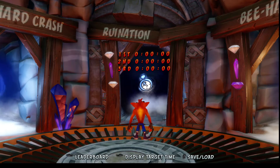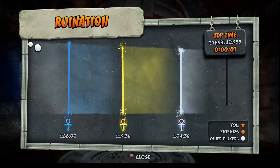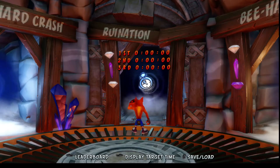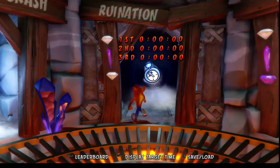Hey everyone, Neil here, and in today's video I'm going to show you how to get the Platinum Relic on the level Ruined Nation. So we're going to open up this leaderboard — it's going to tell us that the time to beat is 1 minute, 4 seconds, 36 milliseconds. And as always, I won't be talking during my Platinum Relic run because I'm trying to concentrate. But with that being said, let's get right into it. Let's go get this Platinum Relic.